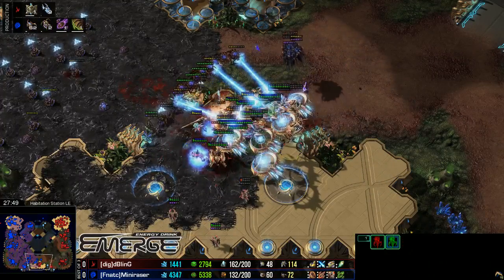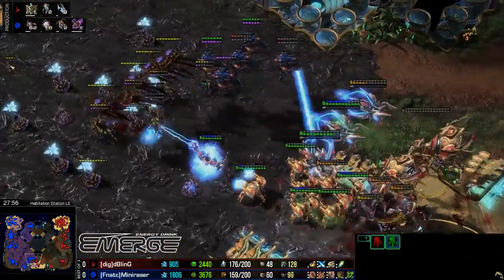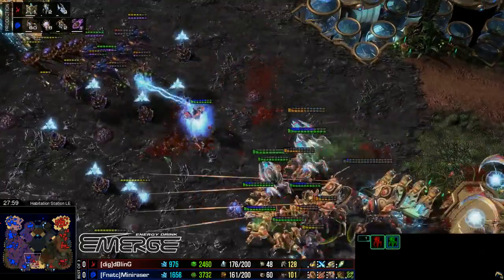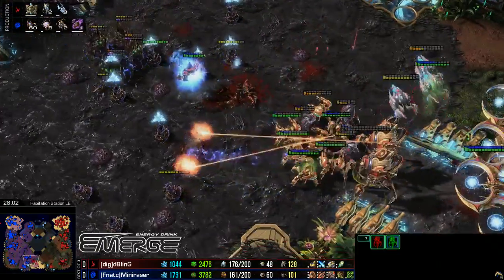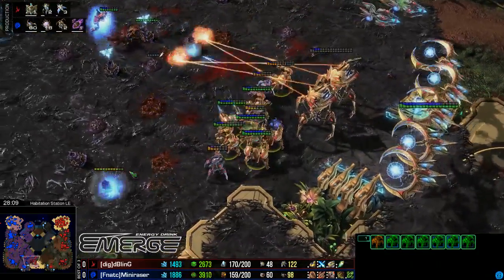Bling is reigning supreme in this fight. The Void Ray is charged up, decimating those Corruptors. The Ultras just absolutely melted to the Immortals. And Mini Razor is trying to re-max, but Corruptor Ling — I don't know how well that's going to fare against this.